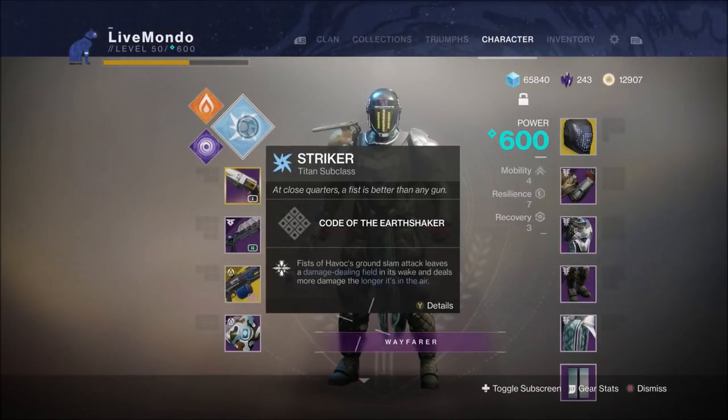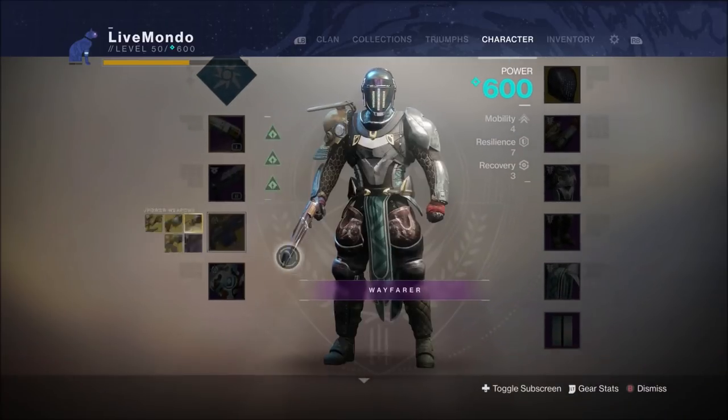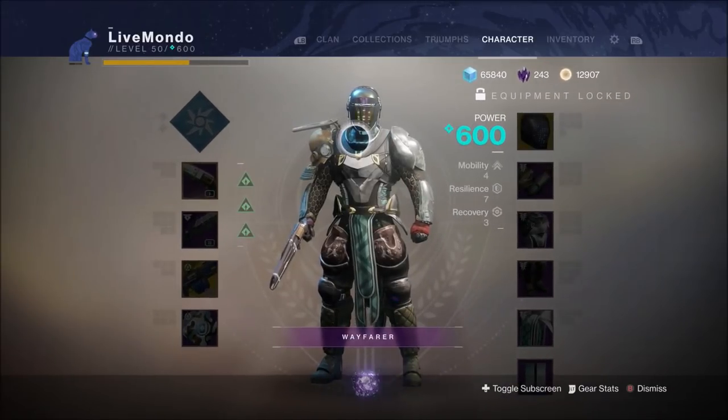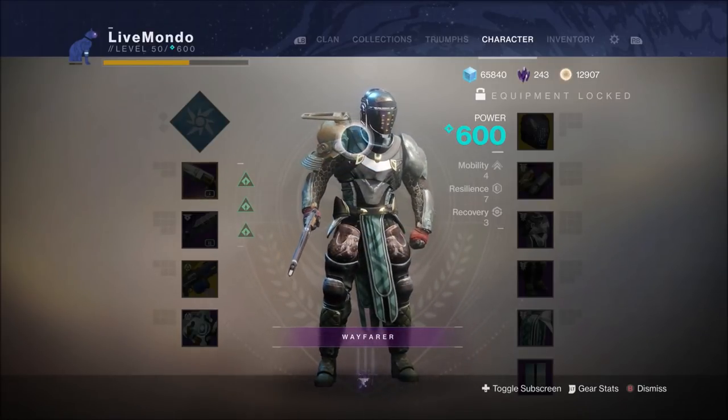So we're obviously doing it with an Arc Singe, Heavyweight, Momentum. I'm using the Insurmountable Skull Fort to go with Shoulder Charge — if I need it to get the grenades to come back.